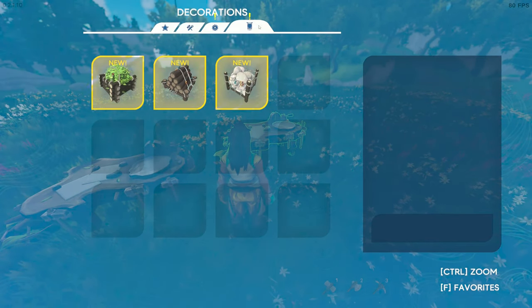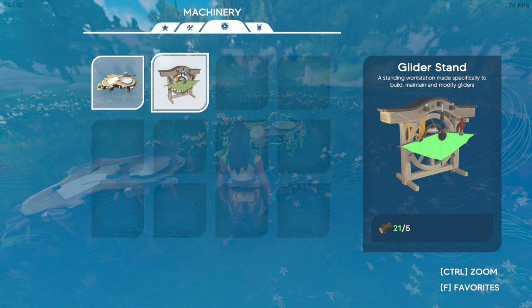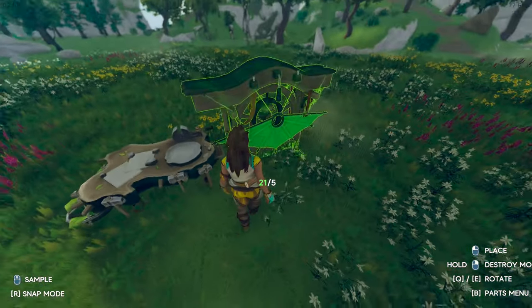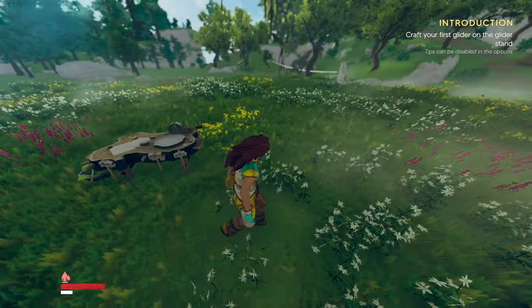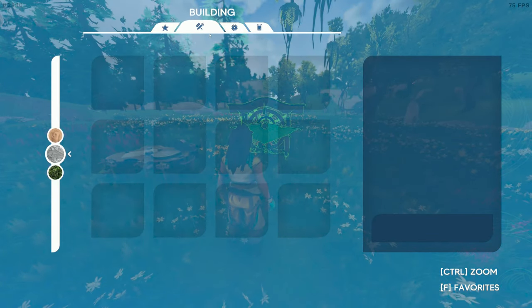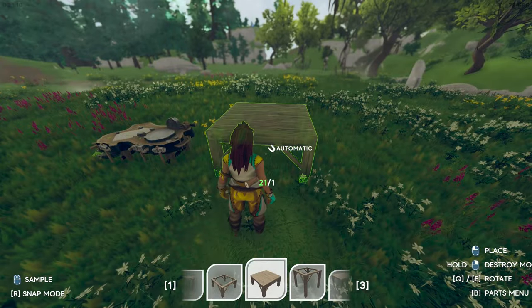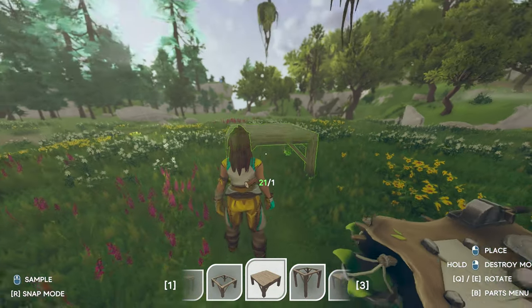In the build menu we have machinery and decorations. Here's the glider stand — we need wood, and we have more than enough. Maybe we should do a bit of tidying and build properly. We're going to make some foundation to keep it structured. I can go up but not below ground, so we'll keep it here — costs one wood per piece.